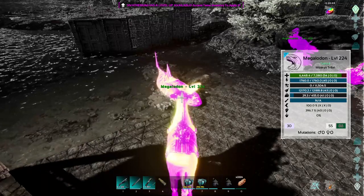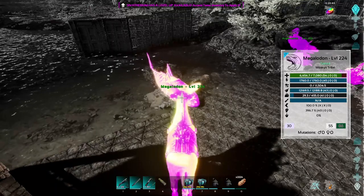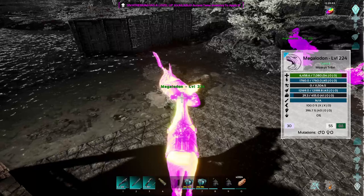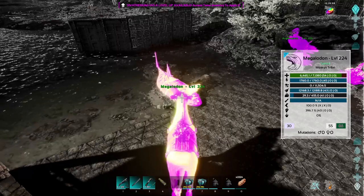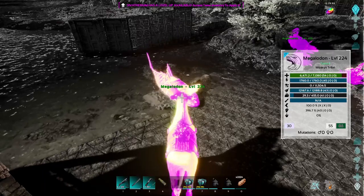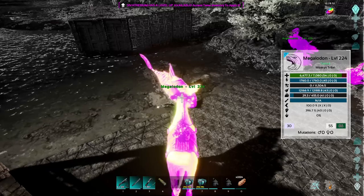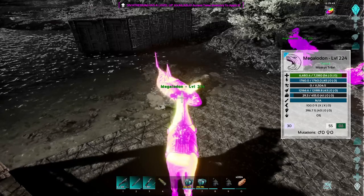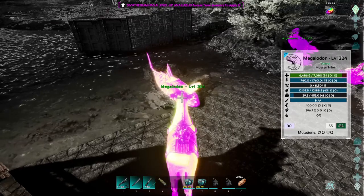Look at that — that's a 54 health! 45 stamina. Okay, and then the other three don't matter — oxygen doesn't matter. Melee is a 40. So the only stat I would really consider looking for in my next 150 is melee, because I would just love to have a higher melee. That's all I want now for Megalodons.